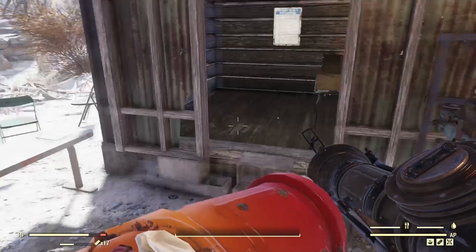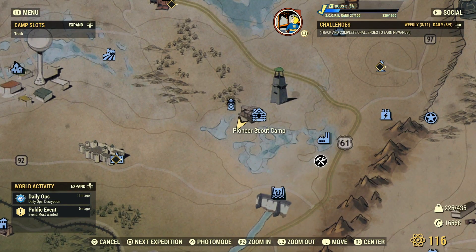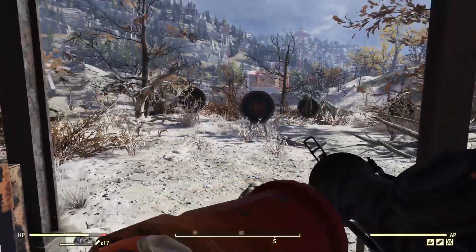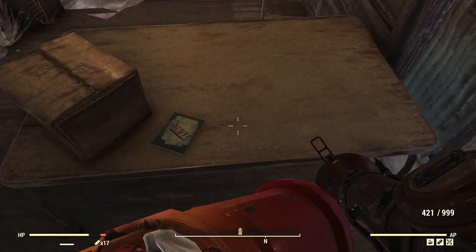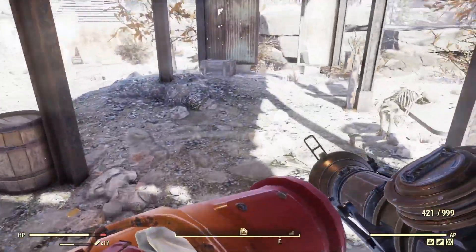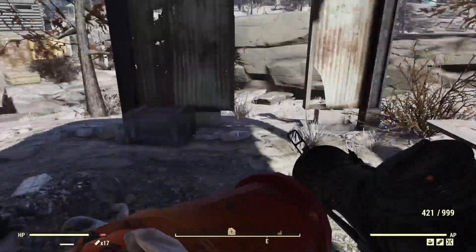So first things first, where can you get it? You need to make your way to the Pioneer Scout Camp here in the Toxic Valley. Make your way to the Archery range — you can see it here. You can find the Crossbow plan here all the time, and there's also the plan for the Water Filter. Fixed spawning points for both of those plans, and you actually need to come here to do one of the Tadpole challenges, the Archery one.